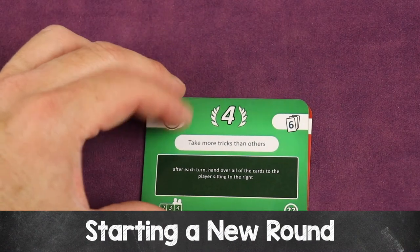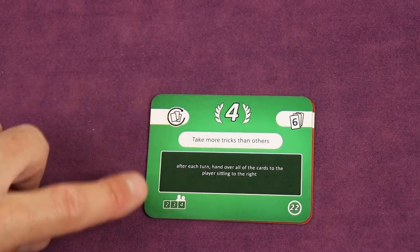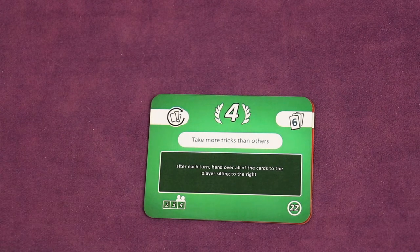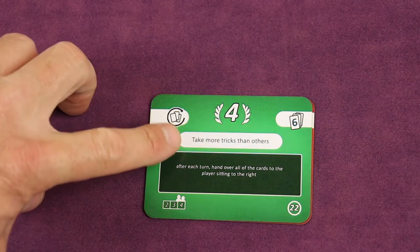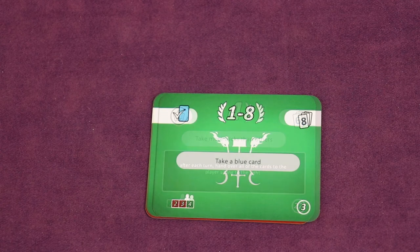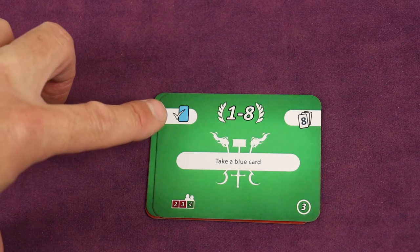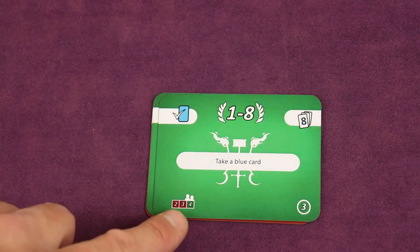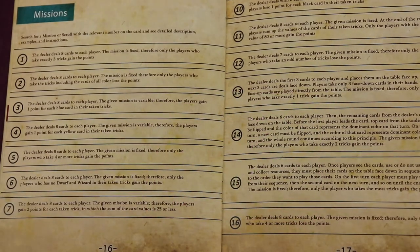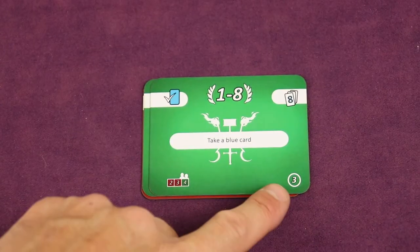The new dealer is the one who was sitting to the left of the dealer from last round. They'll take a new mission card. There are different types of missions — for example, one deals six cards and has a special rule where after each trick, you pass all cards in your hand to the player on your right, and whoever takes the most tricks gets four points. Some missions have variable points, like scoring one point per blue card taken in your tricks. Note that some missions are only available for specific player counts. For specific questions about missions, check page 16 of the rulebook.